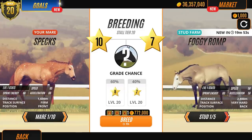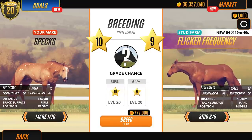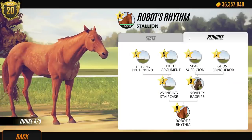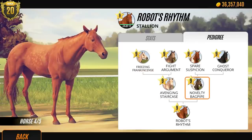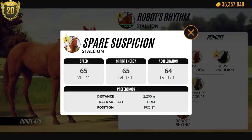Let's breed another one. These are very nice but they're not quite the right level. We know Flickr Frequency is great - he's got an amazing family line. Let's check out Robot's Rhythm. He's got quite a cool family line as well, actually. He's got all these little hidden dapples, which is nice, but he's also got his grandparent here with this kind of Tobiano shape.